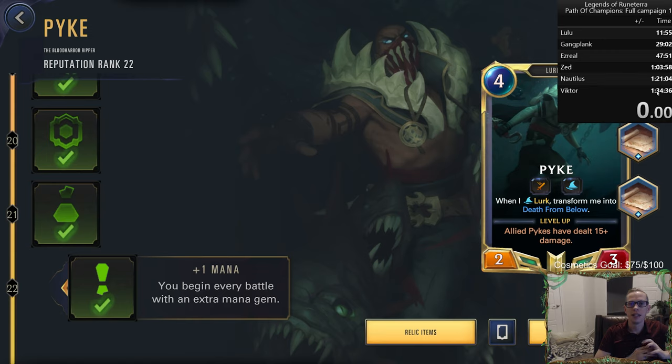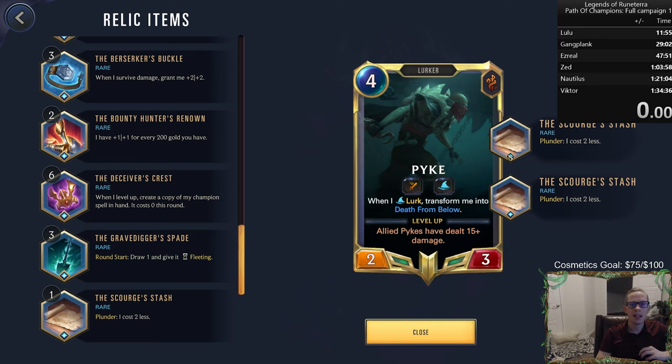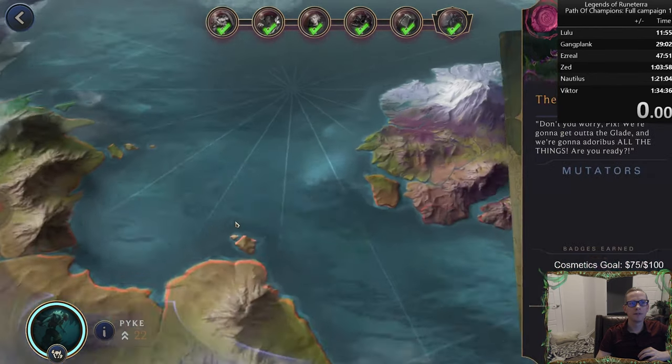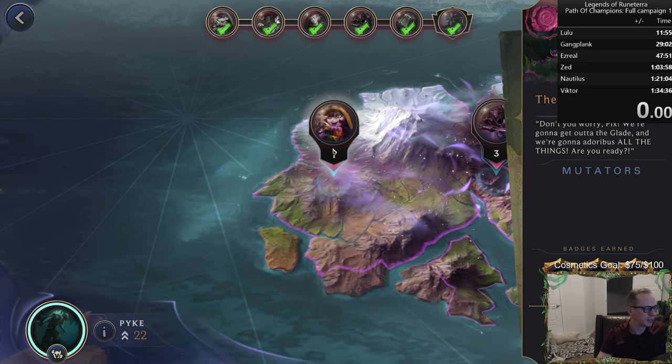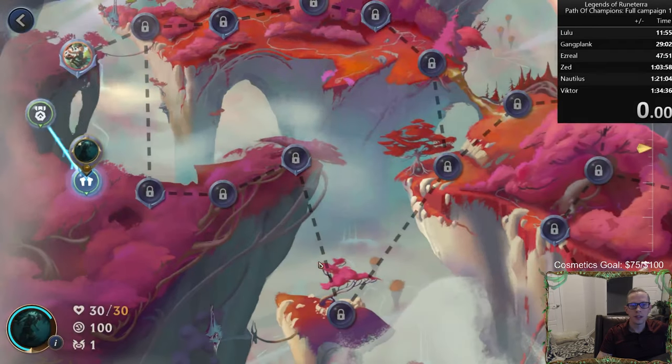We're going through the full campaign from Lulu all the way through Victor. For our relic items, we have two rare relics that say 'Plunder: I cost two less.' Pike costs four mana, so with Plunder active Pike costs zero. It also makes Death from Below cost zero mana. The plan is: Snapjaw Swarm gets a free attack, hits the opponent to enable Plunder, then we play Pike for free.